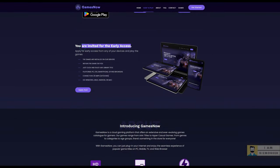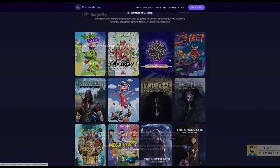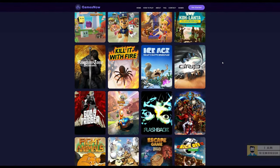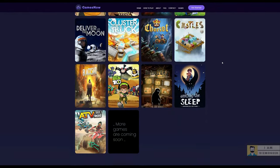Right now this is in beta testing, so it's free to sign up, but later there will be subscription charges. You can install the Games Now app on your phone, web browser, or on the Jio set-top box.